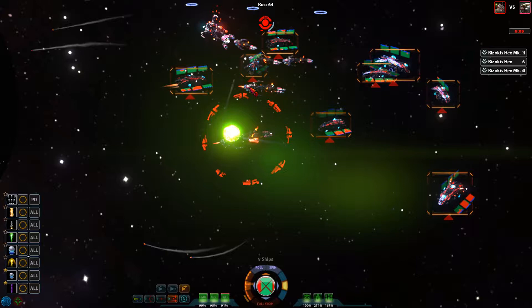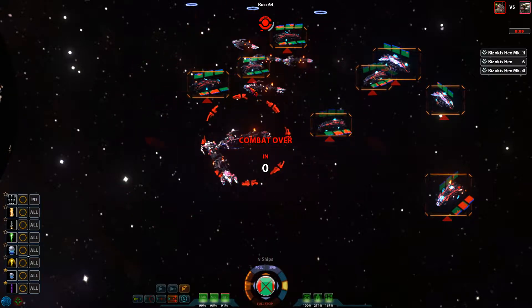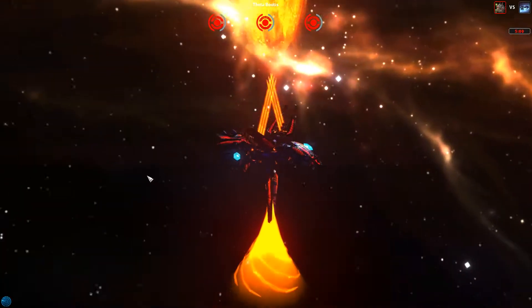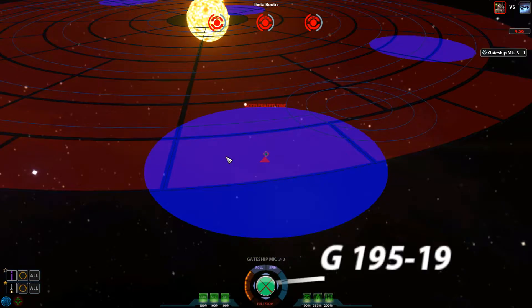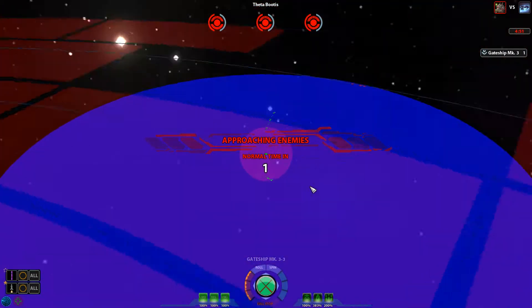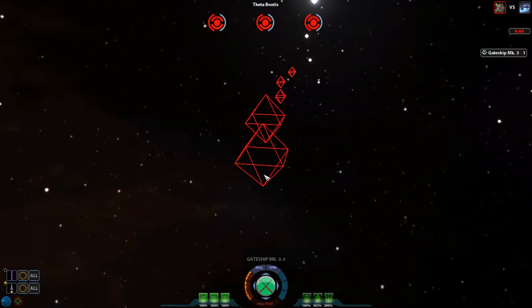That was unfortunate because they came in from the side, not where I was expecting them, so I wasn't able to face off against them. Now I have to deal with some freaking slavers. I don't think I have any defensive stations here. Where are they coming in? Looks like five ships — two cruisers and the smaller ships.